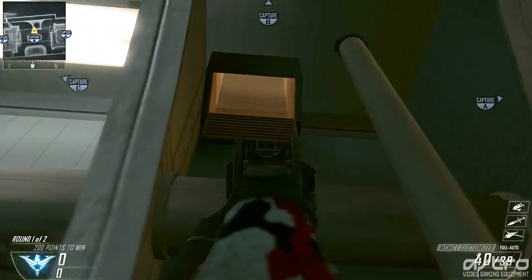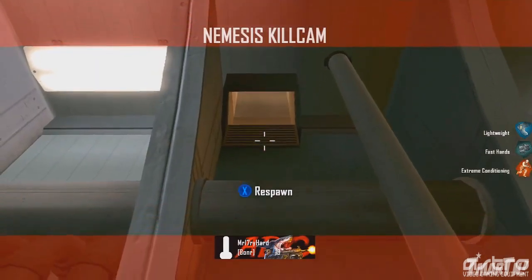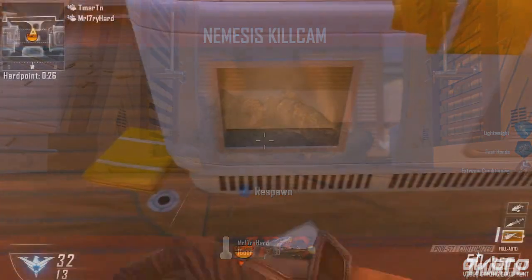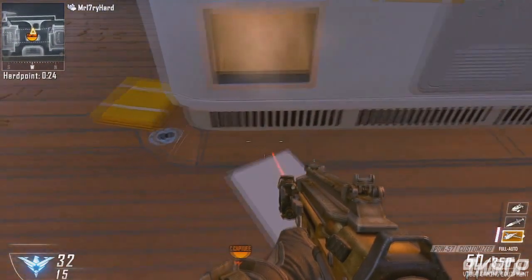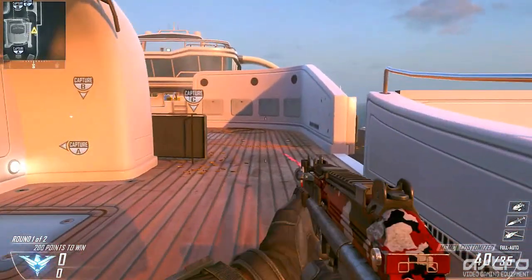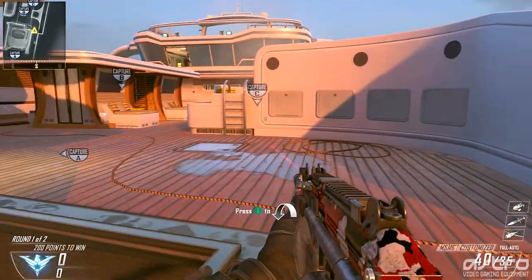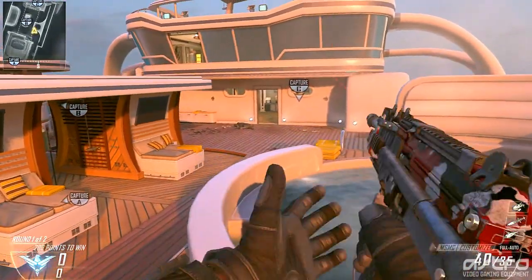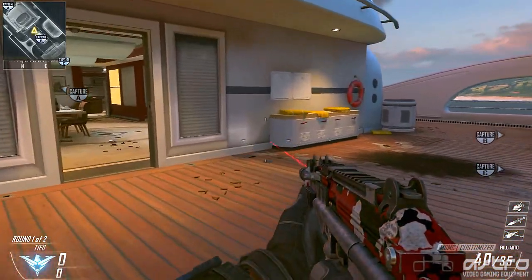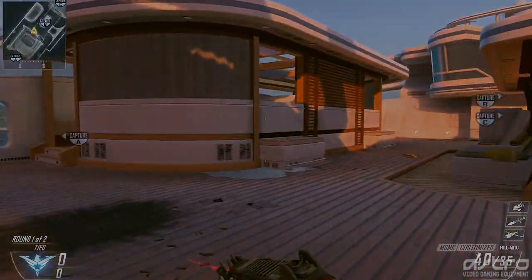The last thing to show you: you can throw stuff through this vent to get it up towards the top of B in domination, or from B-dom you can go up top and throw stuff down into the bottom middle — that can be pretty useful. Anyway, there you go guys — those are my spots for Hijacked. Not too many crazy jumps, just a lot of little spots to give yourself an advantage and help you win gunfights. I hope you enjoyed the video. I've got a bunch of great ones coming soon — probably a tip video this Wednesday and a new interactive this Friday. Catch you guys later, peace!